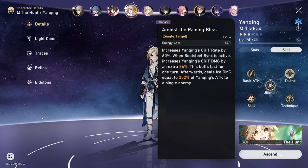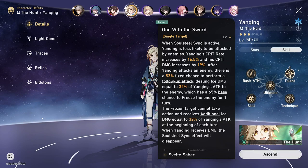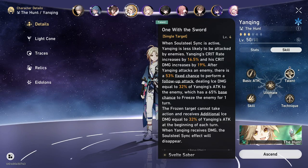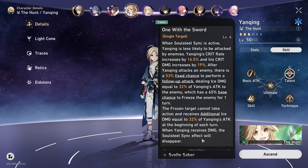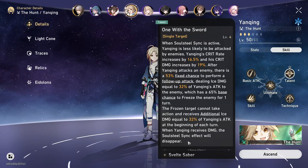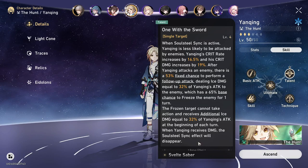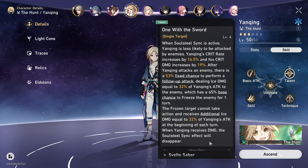That is a ton of crit rate. Also, for the talent, when Soul Sync is active, Yenching is less likely to be attacked by enemies, which is huge because you never want your main DPS to be targeted. One more thing about Soul Sync: if Yenching receives damage, the Soul Sync effect will disappear. So you want to make sure he doesn't get targeted and the passive remains up as long as possible.